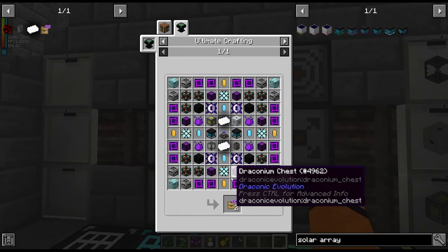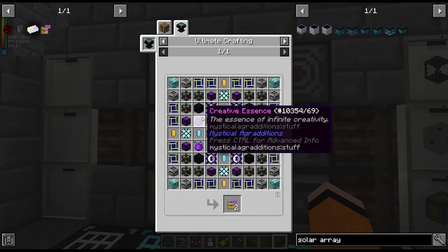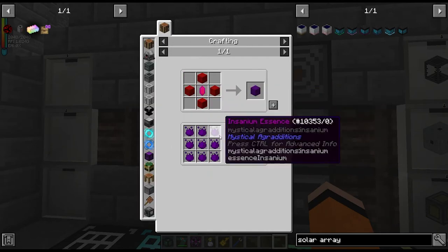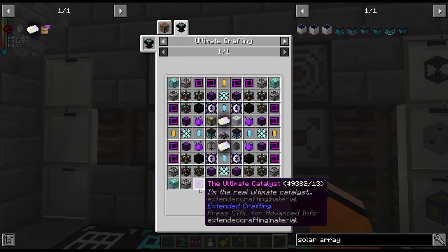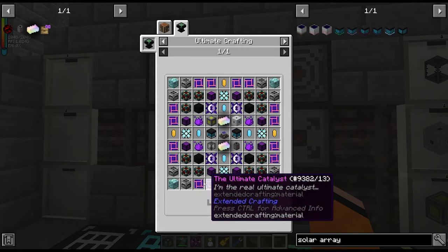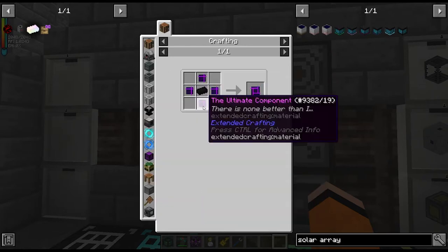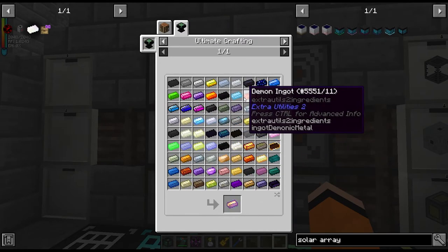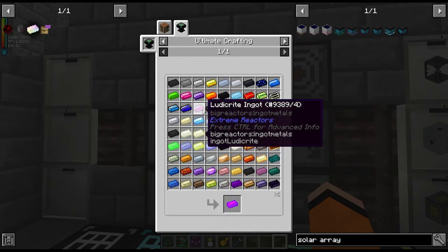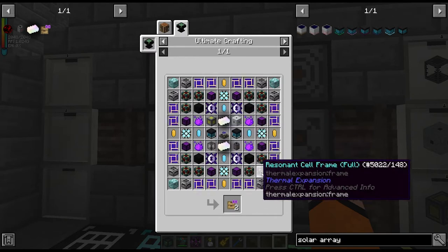I'll just basically go through the situation. So we have the four creative essence — I was able to scrounge up enough Insanium for that, so I have four of those crafted. The ultimate catalysts — I am eight short here. I think the only thing I'm short on the ingots for is cyanite, which comes from the reactor. I've just processed some more uranium through there and I'm only about one stack short, so that should only take a couple of minutes to get.